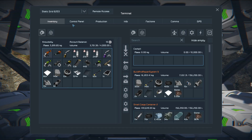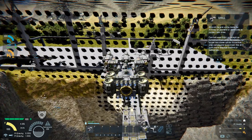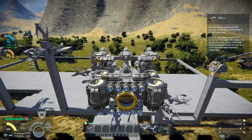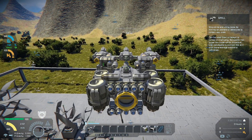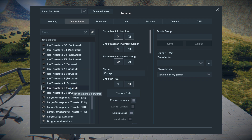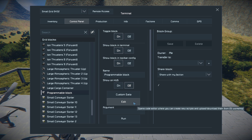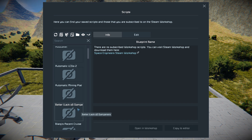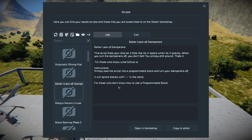Right here — let's go ahead and set these batteries up. I added a programmable block with a script that allows it to act like it's in space when you've got the dampeners cut off. It's one I showed in my other playthrough. If we go to the programmable block and into edit, it will show you which one it is. Browse scripts — I went with 'Better Lack of Dampeners.' Here it is in the mod list, so you'll be able to get it from there.